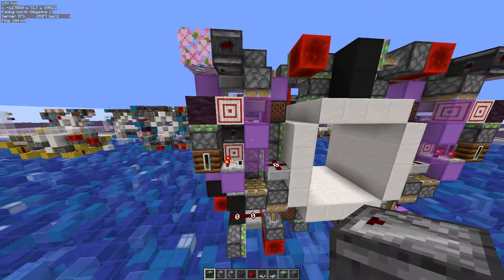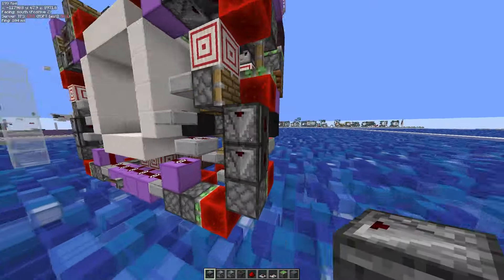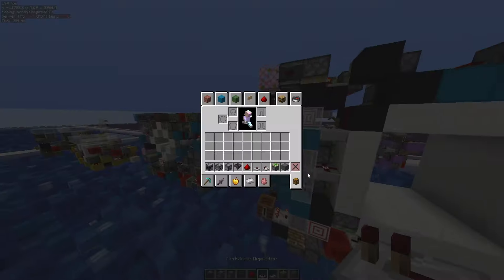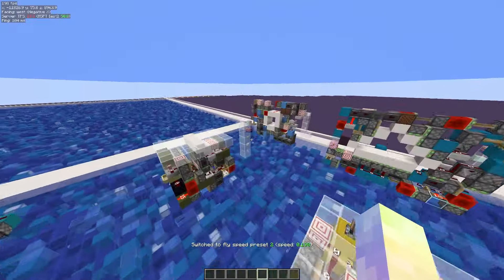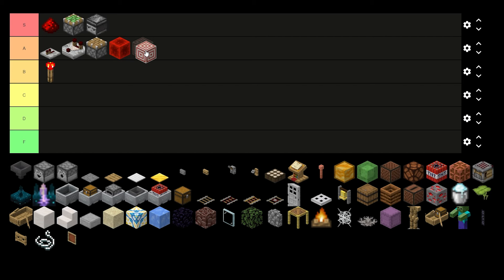Observer: automatic S tier. It's not even a question — look, I even have it in my hotbar right now. Useful for 0.45 and zero ticks, they're the most useful component in doors in general. Then we have target blocks — I'd say A tier. They have one very specific, very useful use case, and other than that they're kind of mid.